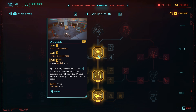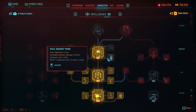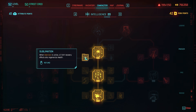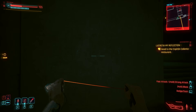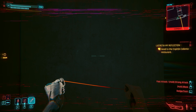Increasing your health and health regeneration will help you utilize Overclock to its max potential. Sublimation: when Overclock is active, all RAM recovery also regenerates health — so any RAM recovery you have also increases health regeneration. Power Surge: activating Overclock instantly restores health equal to five times your max RAM. In this example my health is 155 and max RAM is 25, so activating Overclock restores 125 health — and that's exactly what happens.